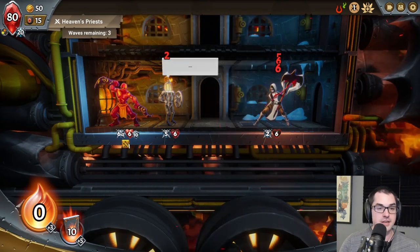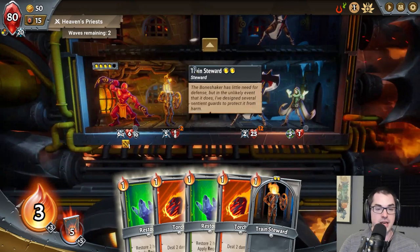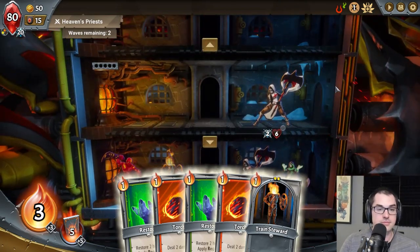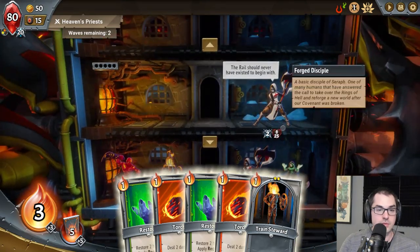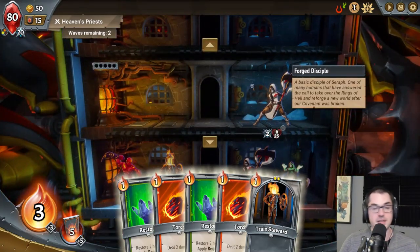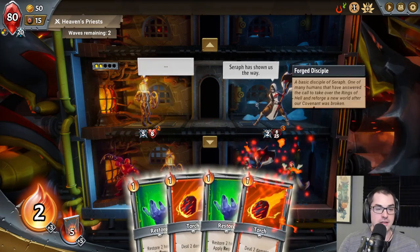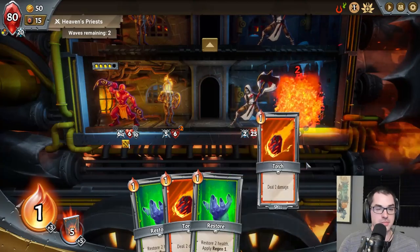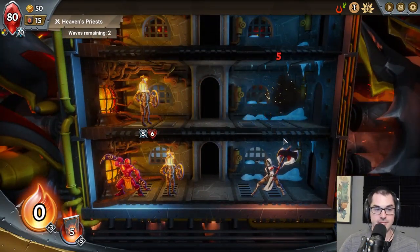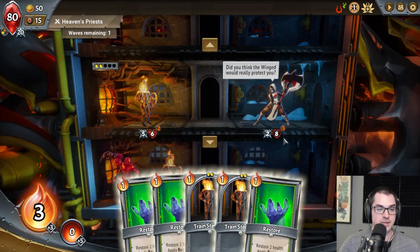Any surviving units at the end of the turn advance to the next floor. There's a nice little game speed toggle in this game so you can control exactly the speed at which the action moves. We want to make sure this enemy dies before it gets to the shard of the pyre. The pyre itself has combat stats, but note that because enemies strike first, any enemy that reaches the pyre is generally going to hurt you. I think we should put a Train Steward on the middle floor to catch this enemy for five, then finish them off with Torch.